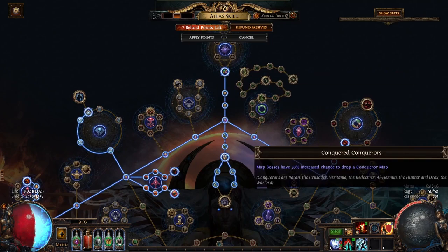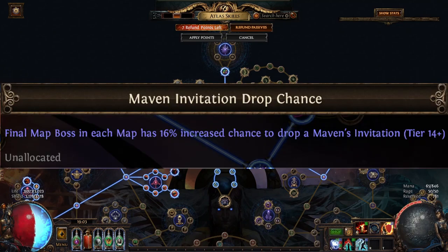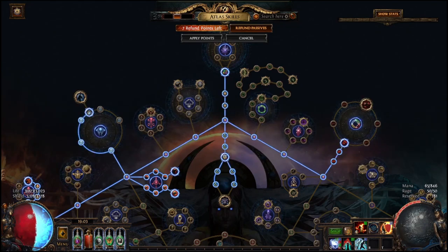And then we are also going to take all the boss map nodes. I'd like to point out these Maven nodes in the top middle — they give an extra chance for invitations to drop. When you have Maven Witness, invitation drop chance is already pretty high, so this actually increases it by quite a bit. I would highly recommend these nodes. I got a lot of formed invitations during this strategy because of them.